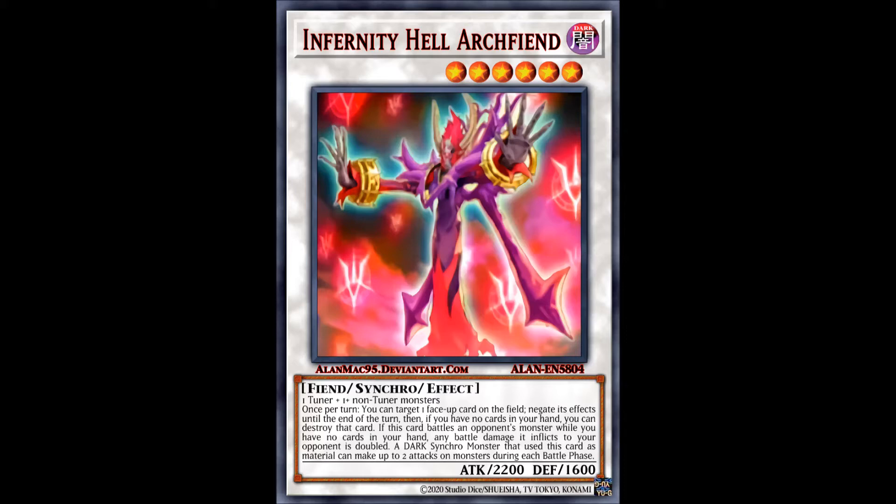A generic rank 6 which has the Hot Red Dragon Archfiend Abyss negation effect, and if you happen to have no cards in your hand it also destroys the card in question. Not to mention that if it is used as synchro material for a dark synchro monster, that monster gains the permanent effect to make two attacks during each battle phase. This is bound to get some sort of power-creep response soon, such as a banlist hit, because there are lots of dark synchro monsters that would love an effect like this — Bils of the Diabolic Dragons, Void Ogre Dragon, Infernity Doom Dragon, and Biliozus, to name the archetypal cards.